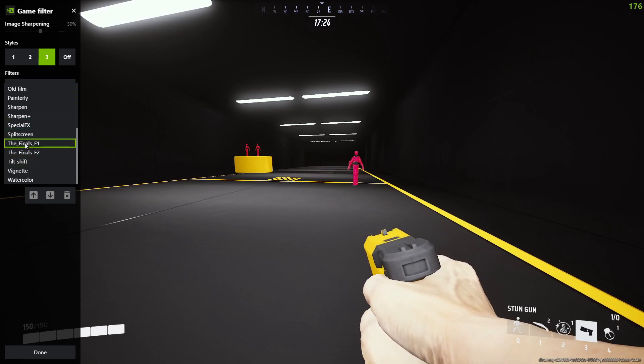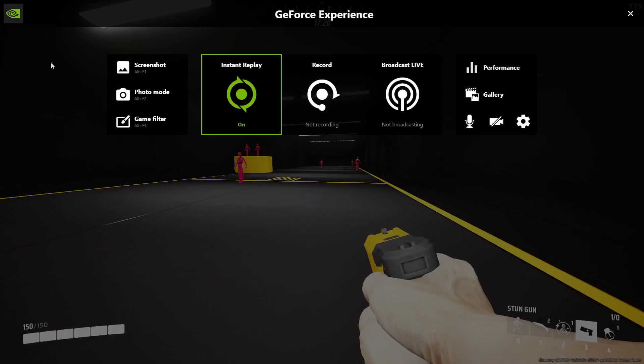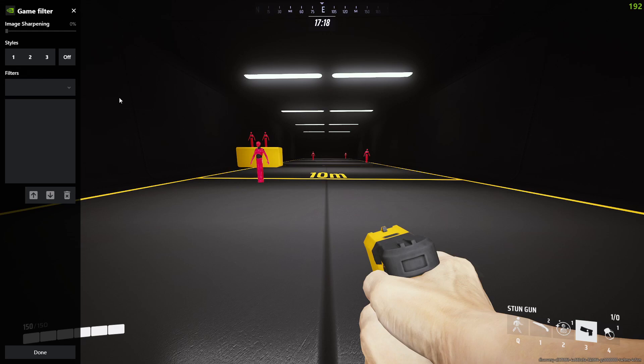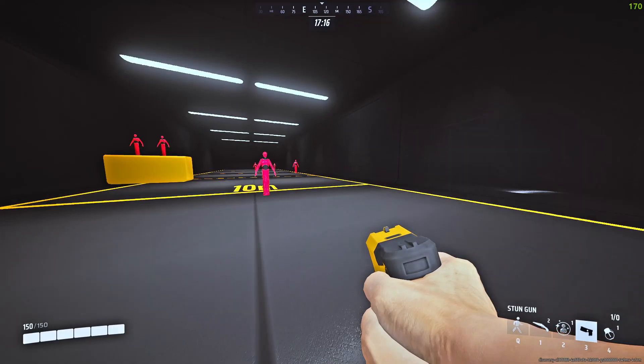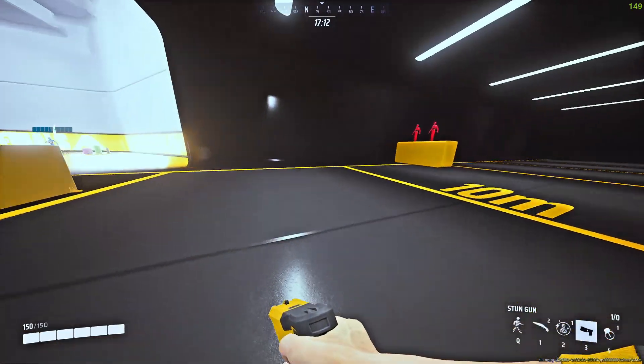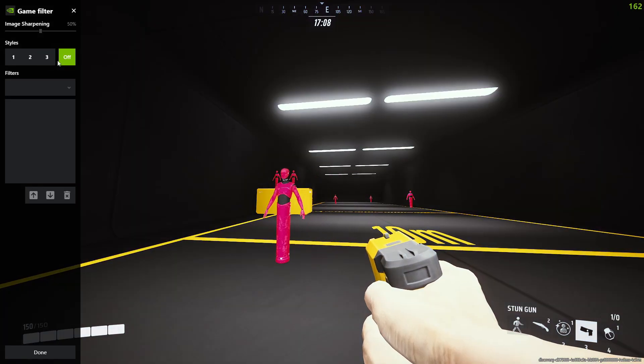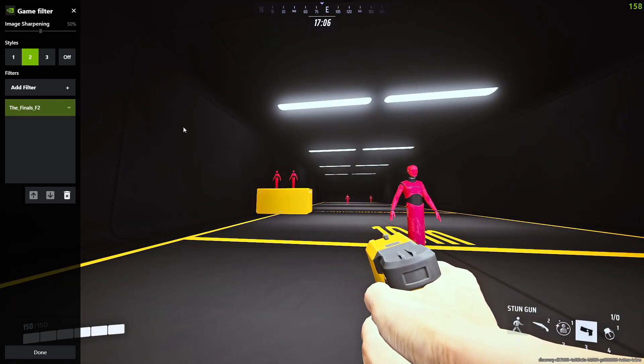Go all the way down and press The Finals One. The Finals One is a little more bright — wait, I removed it. Okay, there we go. The Finals One is a little more bright than The Finals Two option. I made two options. If someone likes the second one, which I'm gonna show right now — as you can see, it's less bright than the first one.